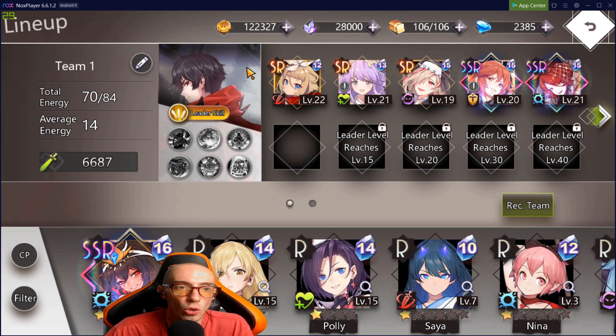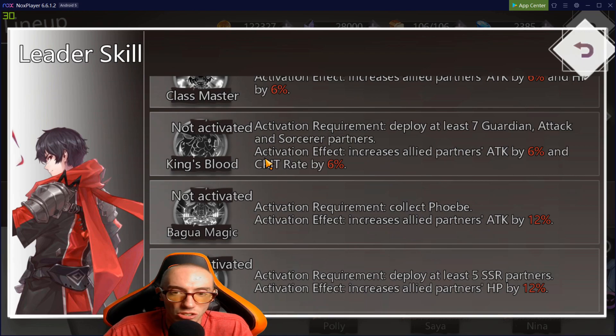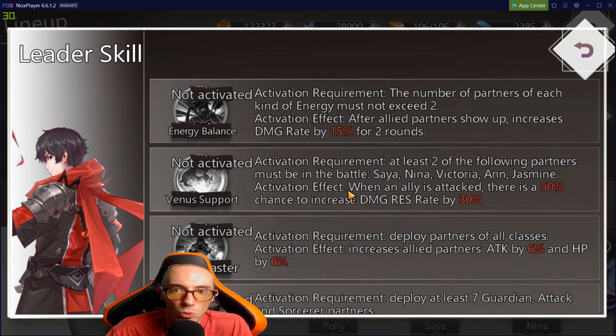A bonus tip I haven't seen anyone mention: in your lineup there is a Leader Skill. Your leader is the character who sits in the back — whether you win or lose depends on whether your leader stays alive. If your leader dies, you lose. Your partners need to protect your leader. There's a Leader Skill section where you can see a bunch of special skills that are activated based on the specific partners you bring into battle.